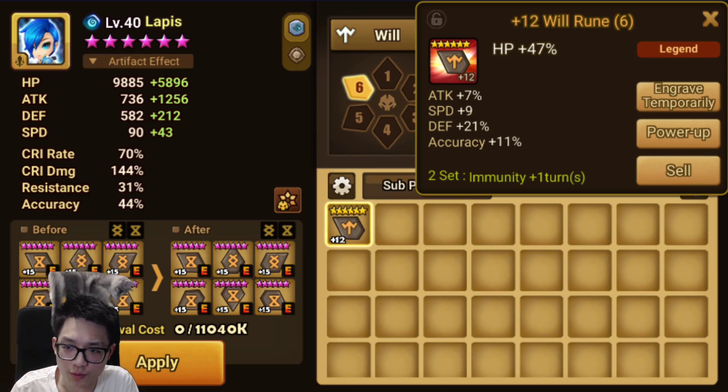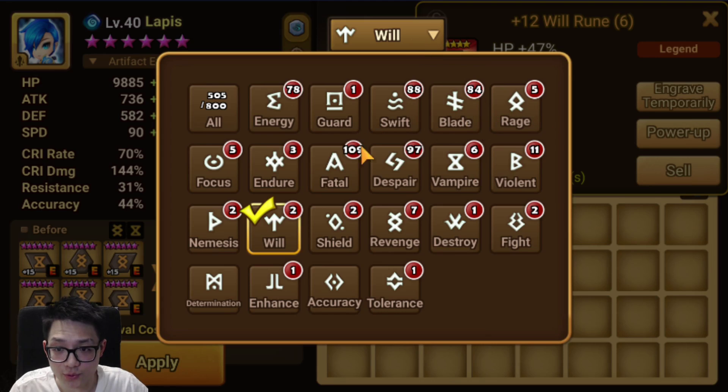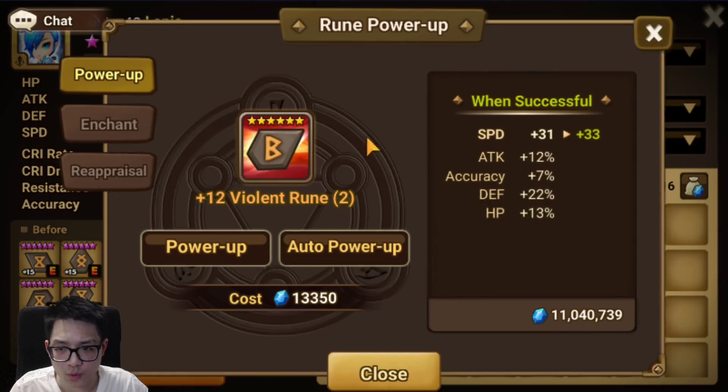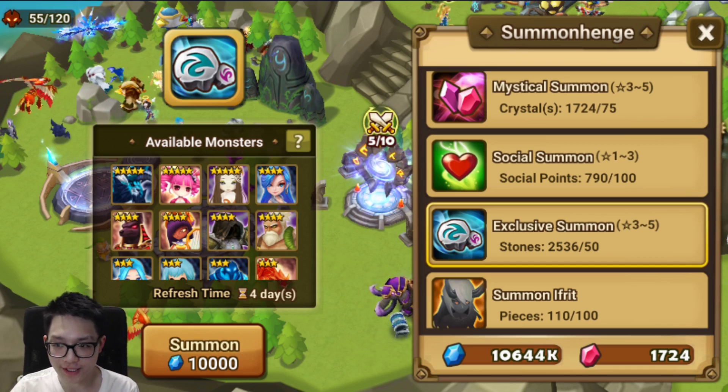It was unfortunate that we couldn't roll more speed, and even more unfortunate that we rolled the accuracy. The Will rune is okay, but the violent rune - I definitely think the violent rune is a big, big steal. We saw the first roll on attack was very small, like a 5% roll minimum, but then we saw some fat rolls on the defense and a fat 8% roll on the HP. We dodged the accuracy. This rune is going to be crazy for my friend because she can use literally every stat here, and this is why I picked the slot 2 speed.